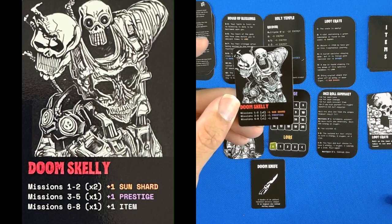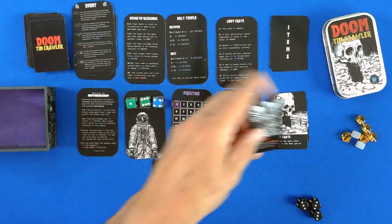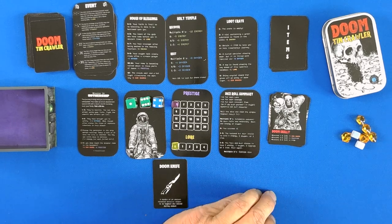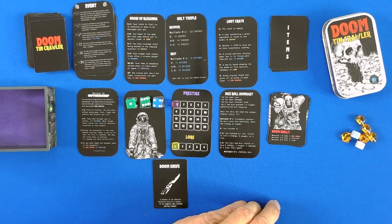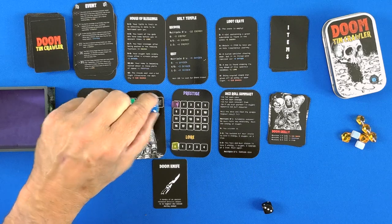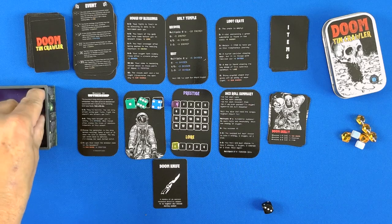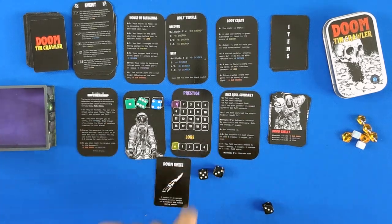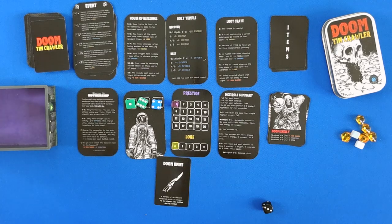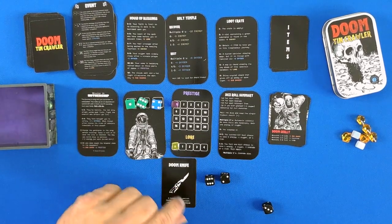Because we're going to run into a doom skelly. On missions 1 through 2, we gain a sun shard — so we do have to defeat him twice to gain a sun shard. We will go ahead and burn an oxygen; we're at 4 now. We have a 5 and a 6, because we get an extra die. We succeed with no problems. On the next roll, also a 6. So we have succeeded without taking any other damage. We do gain a sun shard.